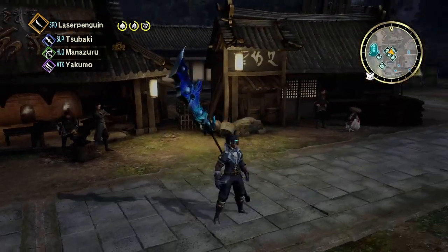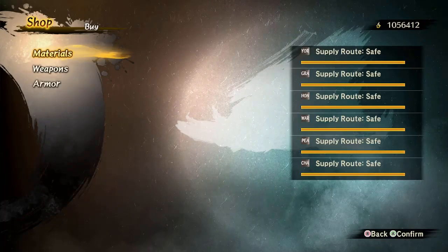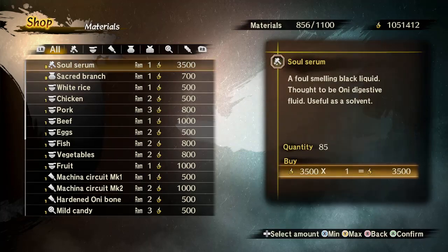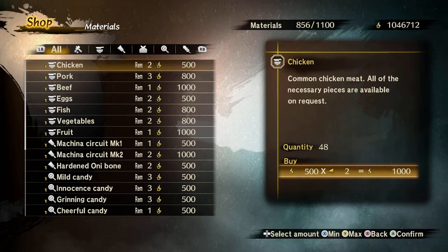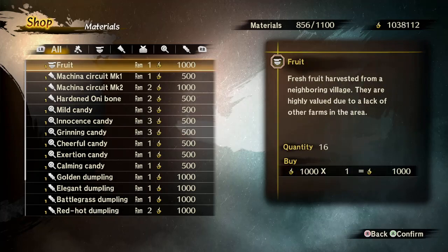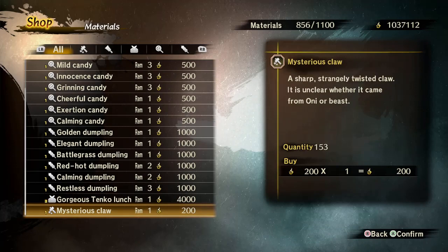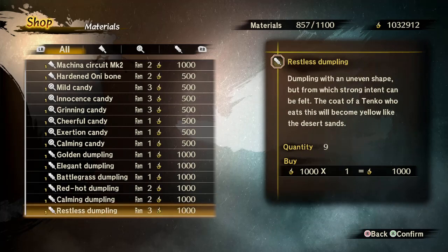There's also a store in town that sells basic items. Depending on how safe certain areas of the map are, it'll increase what he sells. I have pretty much everywhere safe, so he sells me most things. Most of the time you're going to want to buy out almost everything he has — just every time you get out of a mission or come back to town, take a look. The food is for buffs, and the machina circuits are for the machina. You're also going to want to buy some extra stuff for your tankos.